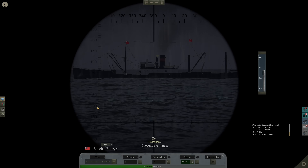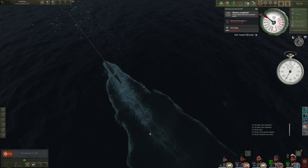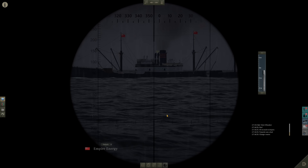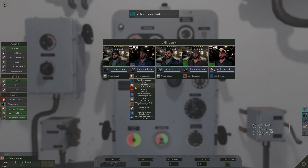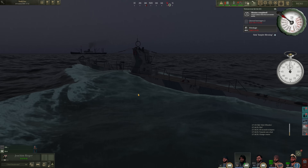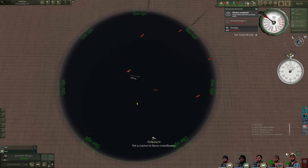Tube two is away. And that torpedo is dead in the water. Is that a dud? I don't even understand how this has happened. Man the gun. That torpedo just went straight out the tube and dropped down to the sea floor. Early war German torpedo moment. We'll launch our last torpedo at the Empire Leopard.